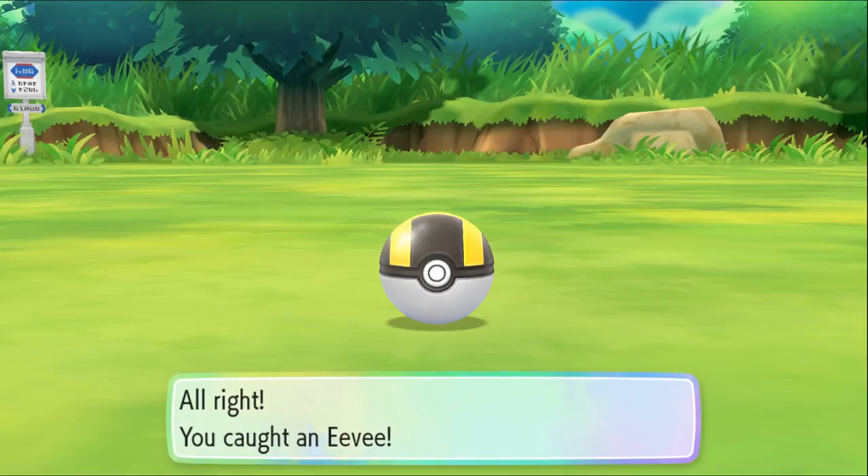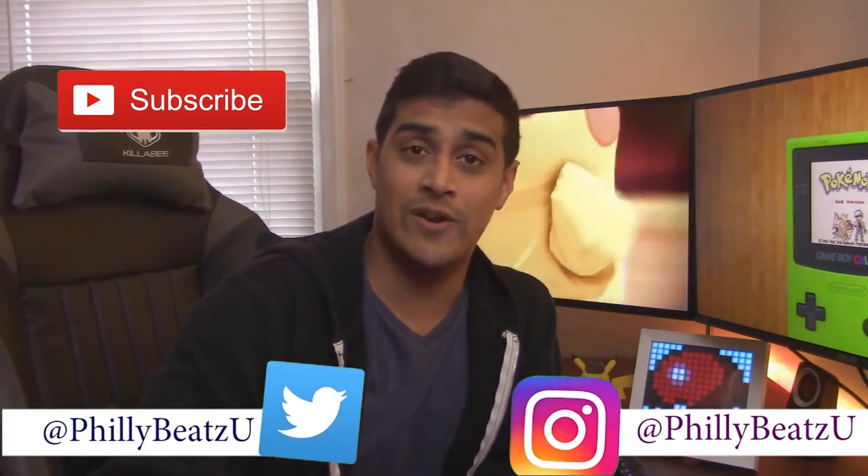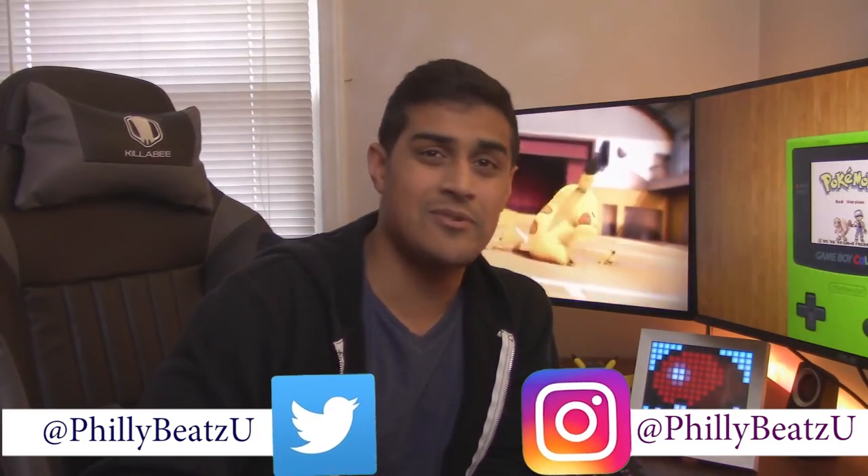We can maybe talk about shiny chaining in another video. So that's pretty much it — that's how you catch Pikachu and Eevee in the wild in both Let's Go Pikachu and Let's Go Eevee. If you enjoyed this video, please leave a like and subscribe for more videos like this. You can also follow me on Twitter for updates on Pokémon and Instagram. My name is PhillyBeatsYou, thanks for watching, and I'll see you guys in the next video. Peace.